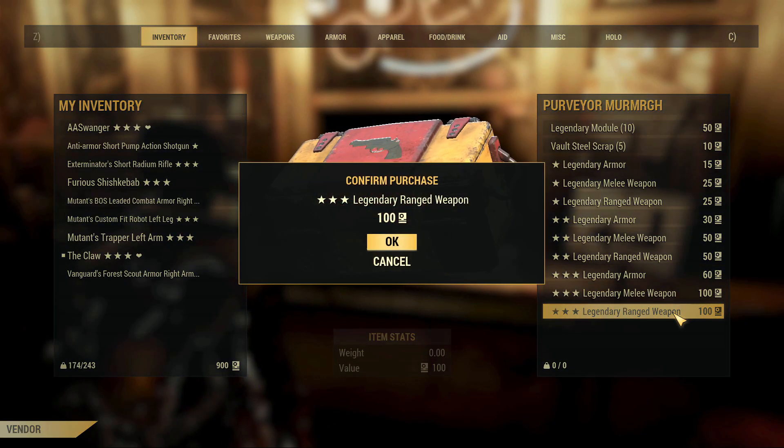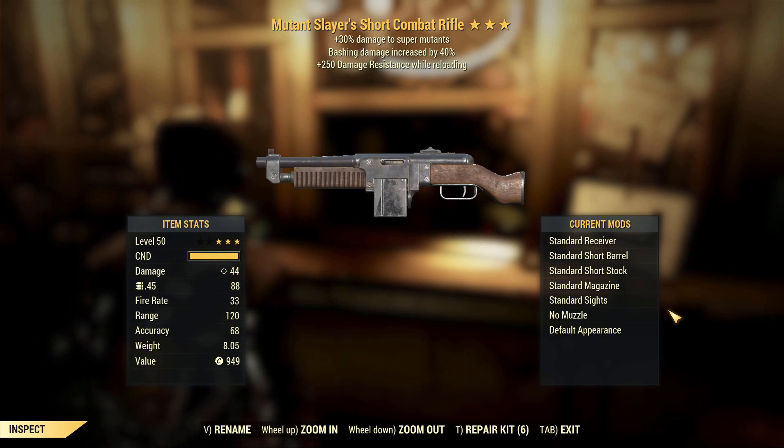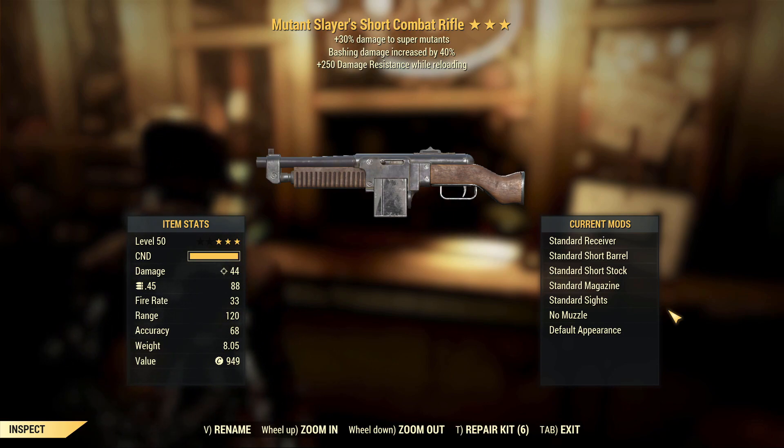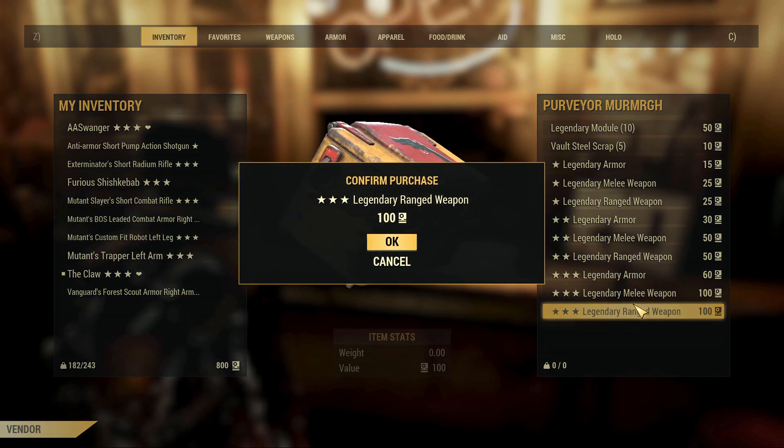Next we've got Mutant Slayer's Short Combat Rifle. Again, not that great, but at the same time it is something you could use for daily ops, maybe on a commando build of some kind. But yeah, not the best weapon — the specific damage types against certain enemies just never tends to be that great.